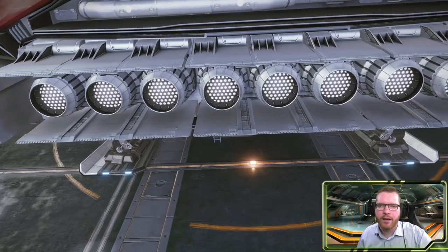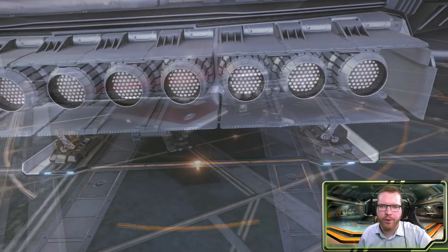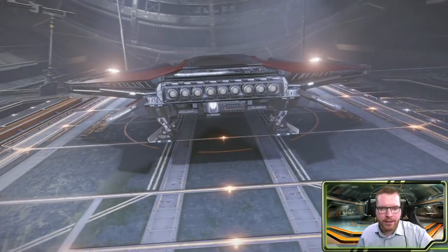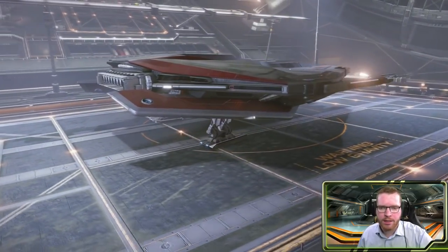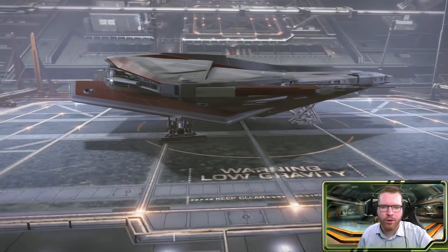Hello ladies and gentlemen, and welcome back to Elite Dangerous with Down to Earth Astronomy. So the Krait Phantom — very capable exploration ship, very decent jump range, and not too bad internal loadouts either.